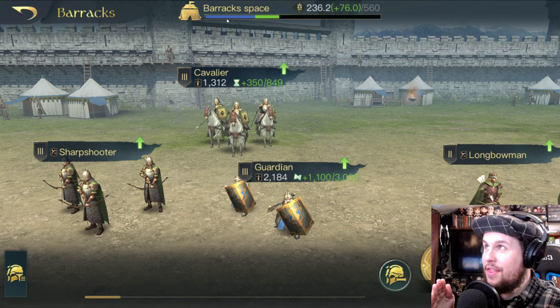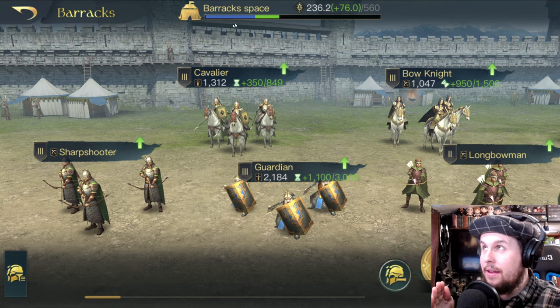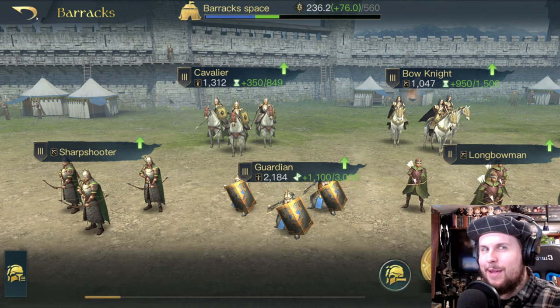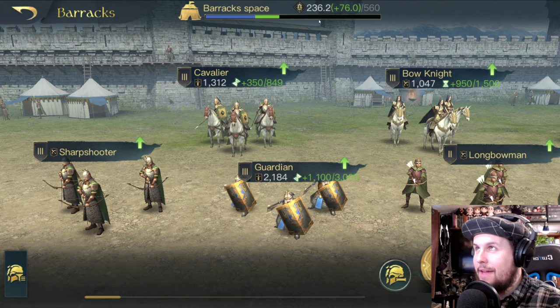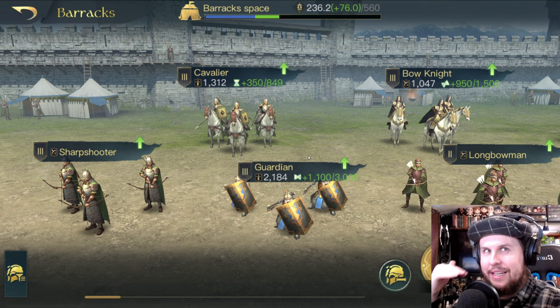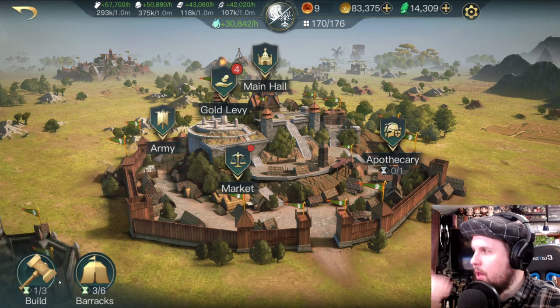The barracks cap is shown at the top of your barracks screen — mine is 560 right now. When you upgrade the barracks, that cap goes up. We'll cover troop rotation in another video.